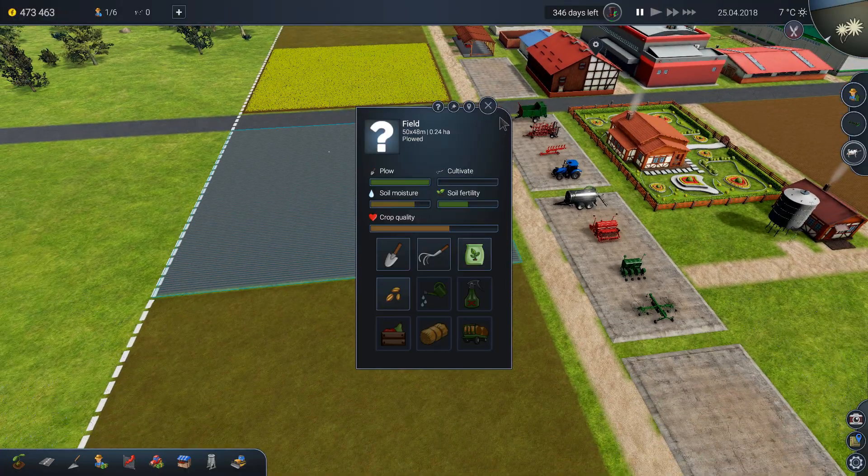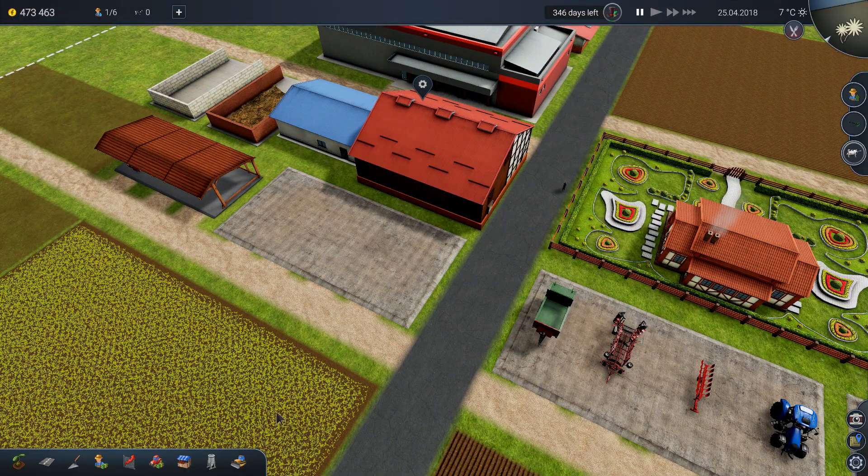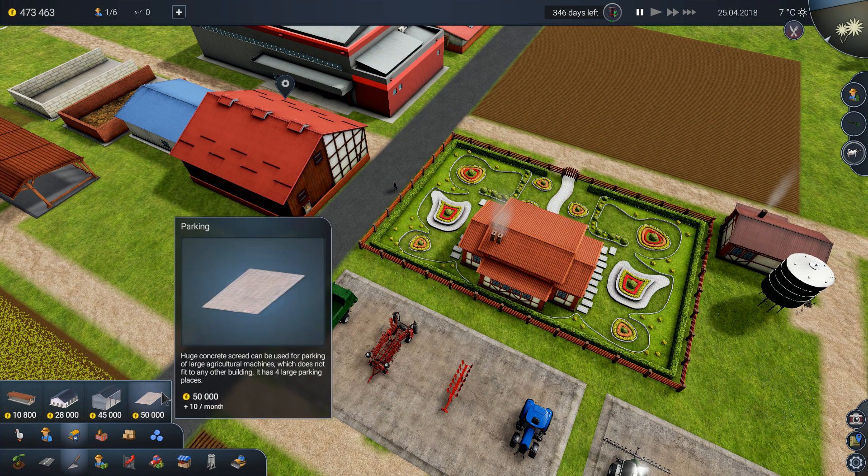This field is plowed. But as I said I would like to put the permanent employee building right here so I can relocate the people there.